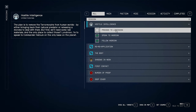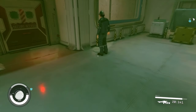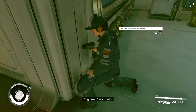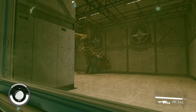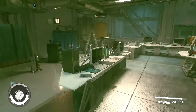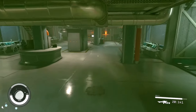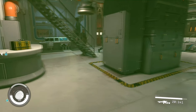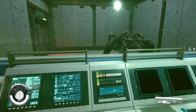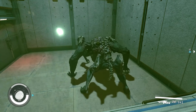Now our quest says: the plan is to remove the terror morphs from human worlds by either bringing back their natural predator or releasing a microbe. First we'll need raw materials and the only place to collect those is Londinian — I'm to speak to Commander Hatoum on the only base on the planet. Let's walk around and see if we can talk to some people. We've got the Acilles walking around in there — that's awesome. We're going to clone that thing.